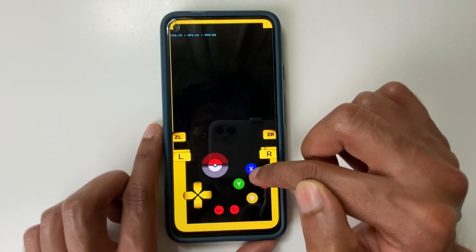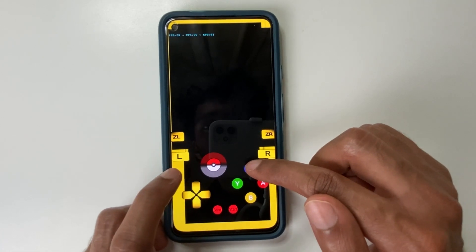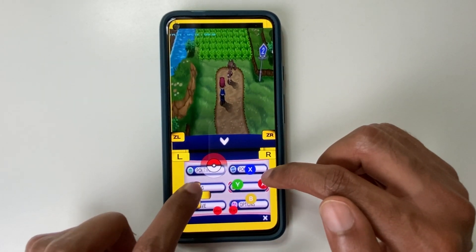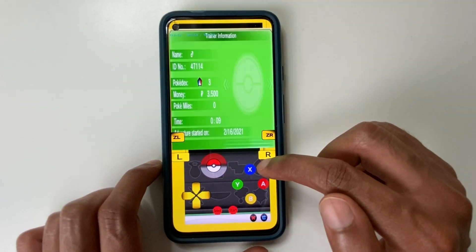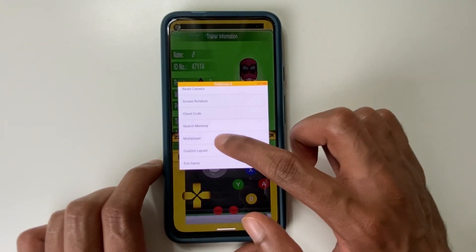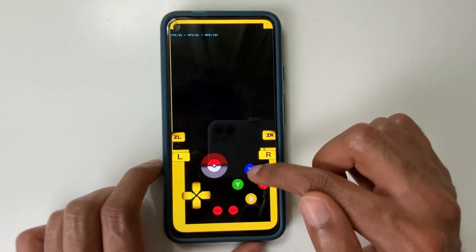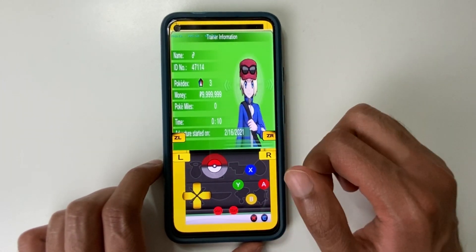So let me just load the game. Let's go to my character, and here you can see he only has 3,500 Poké Dollars. So let's go on cheat code, Max Money, save. Let's exit this and open it again. And you can see — wow, I'm now really rich.